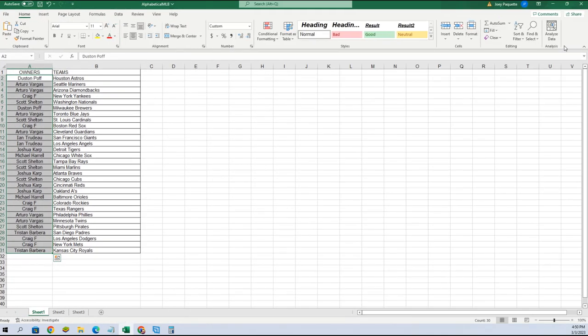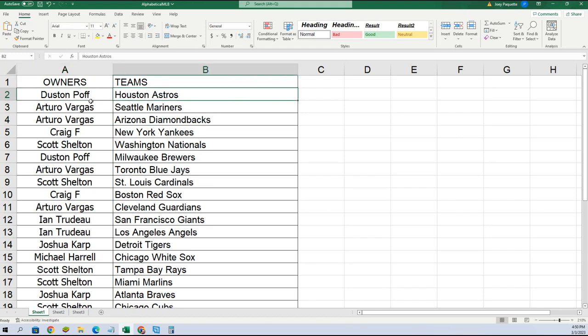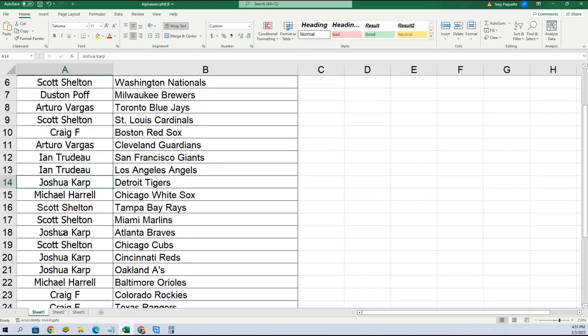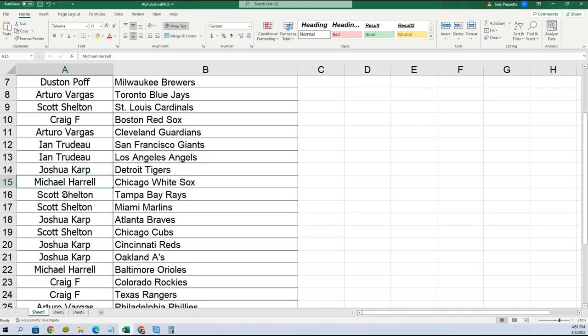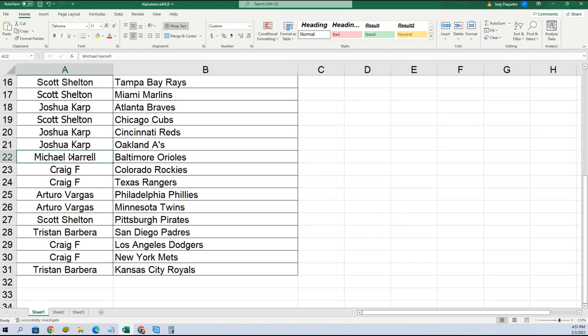All right, here is your team — let's make this real big so you can see. Dustin, you got the Astros. AV, you got the Mariners and Diamondbacks. Craig, you got the Yankees. Scott, Nationals. Dustin, Brewers. AV, Blue Jays. Scott, Cardinals. Craig, Red Sox. AV, Guardians. Ian, you got the Giants and Angels. Josh, you got the Tigers. Michael H, White Sox. Scott, Rays and Marlins. Joshua, Braves. Scott, Cubs. Joshua, Reds and A's. Michael H, Orioles. Craig, Rockies and Rangers. AV, Phillies and Twins. Scott, Pirates. Tristan, Padres. Craig, Dodgers and Mets. Tristan, you got the Royals.